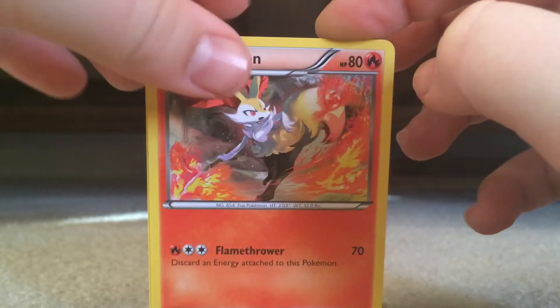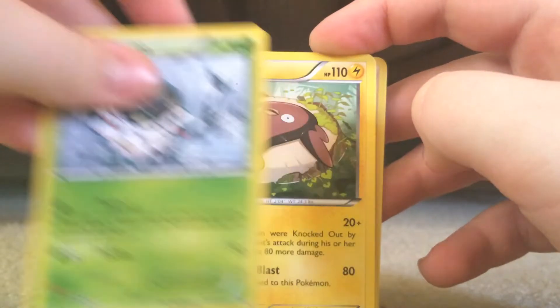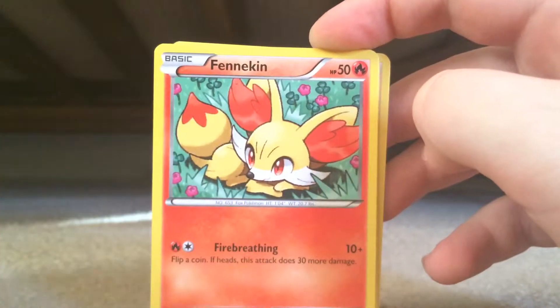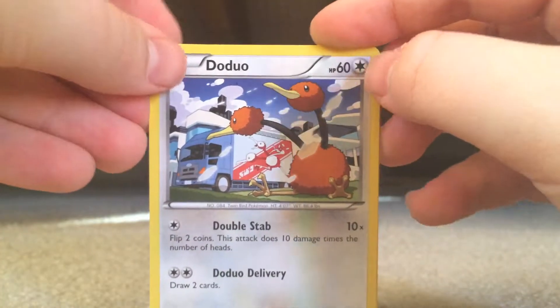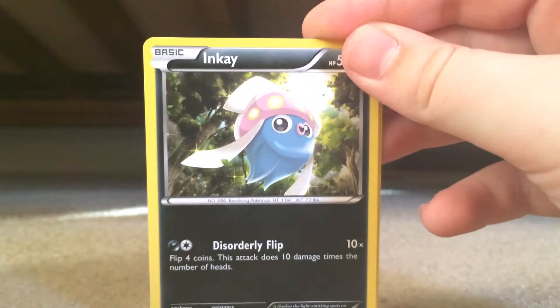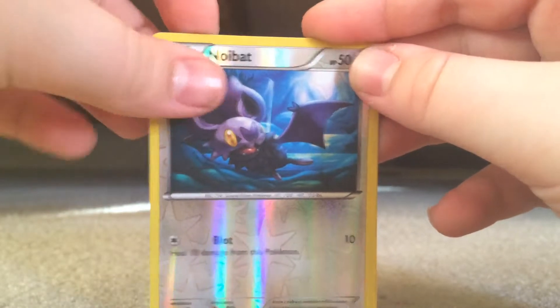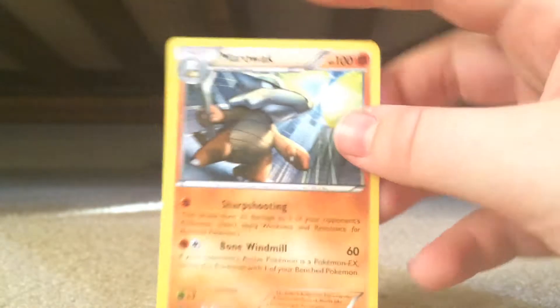First card is a Beartic — if I pronounce it wrong, don't hate me. Swoopaw, Stunfisk, Fennekin, Noibat, Chespin, Inkay, Pikachu, Noibat, and a Marowak. So that was the first pack of Breakthrough.